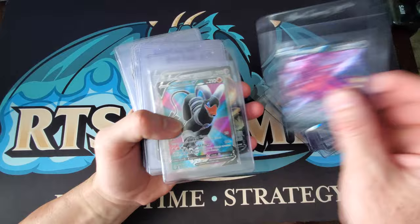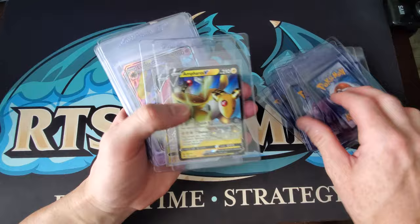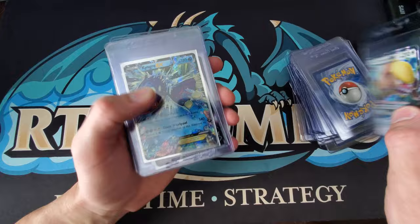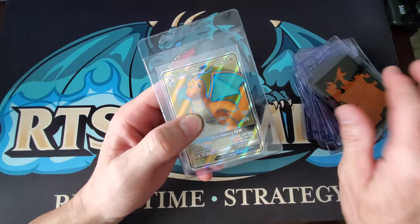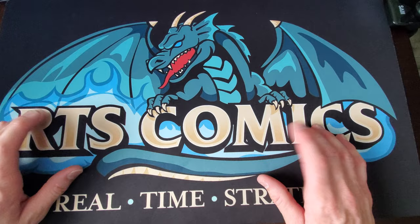Mimikyu, Eternatus VMAX — there's some Darkness Ablaze here. Nice Mew, Centiskorch VMAX, some Salamence, Hammerlocke, Crobat, Ampharos, Alakazam. Then we got some old-school stuff: Lilligant GX from Sun and Moon, Beedrill, Gumshoos — who doesn't love Gumshoos — Kyogre EX. Then some Alakazam Black Star promos from Vivid Voltage, the Charizard V promo, and one of my personal favorites — the Dragonite from Dragon Majesty full art.